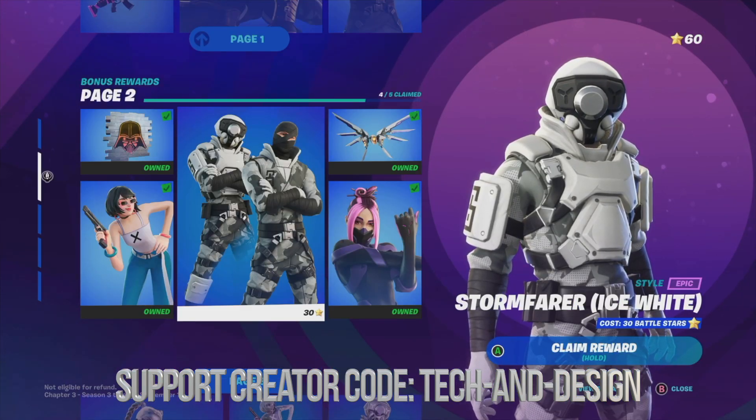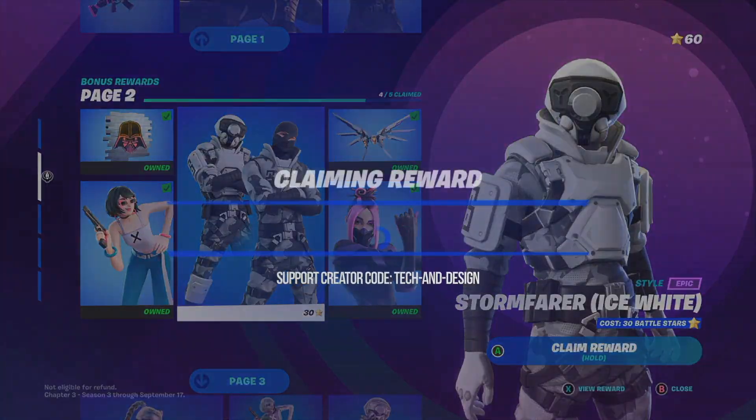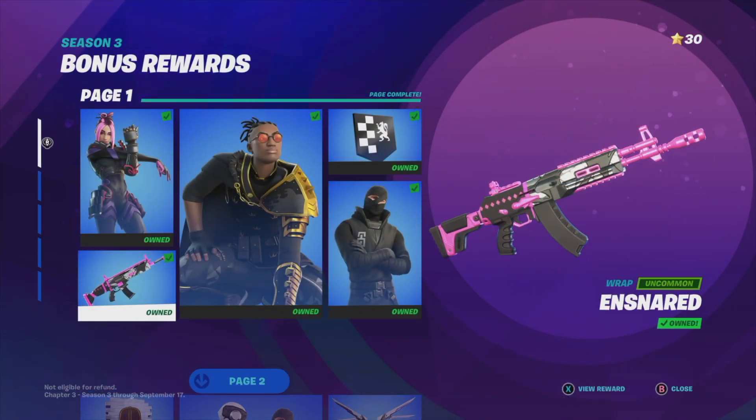So here we've got the next skin and it's become unlocked, so we can go ahead and claim it. We're going to claim it — that's just a different style. People asked me about how to change styles, so we're going to go into our locker to do that right now.